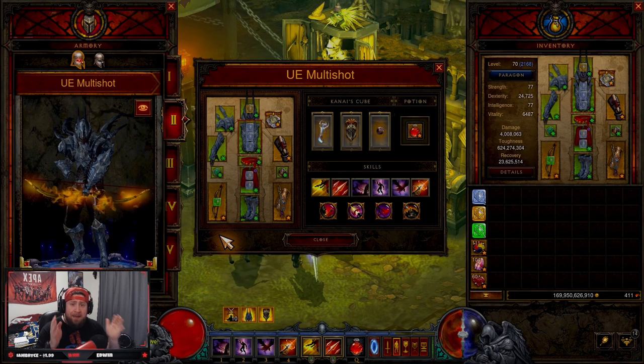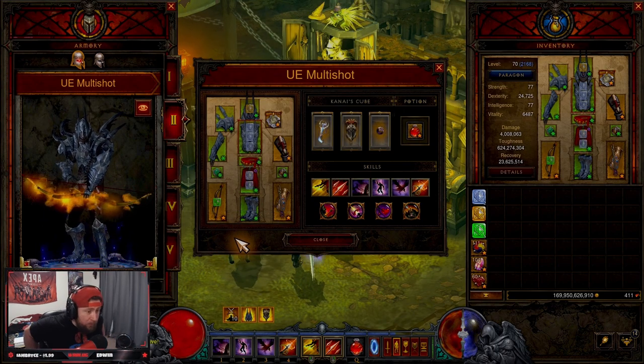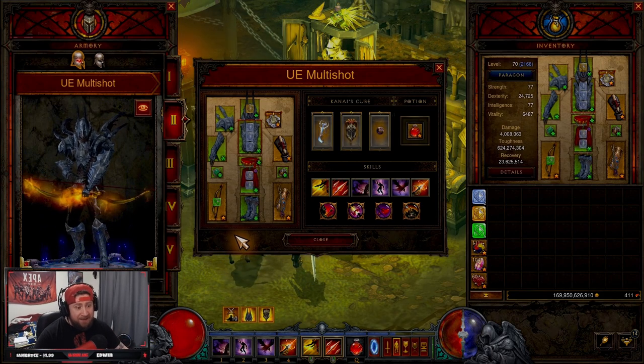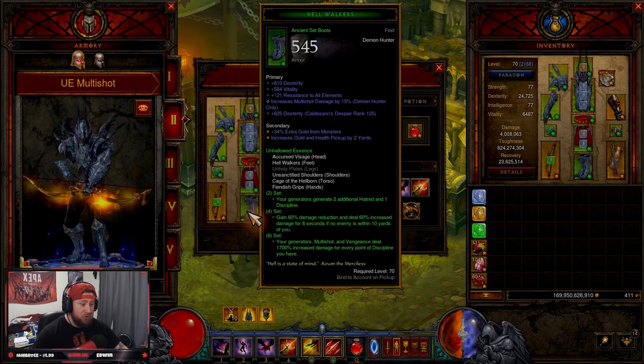I'm bringing you the UE Multi-Shot build for the Demon Hunter in season 28. This build is going to be absolutely crazy for farming, although it's not going to be as good as the GoD DH unfortunately, but this build is still very, very good. Let's go over everything you're going to need.